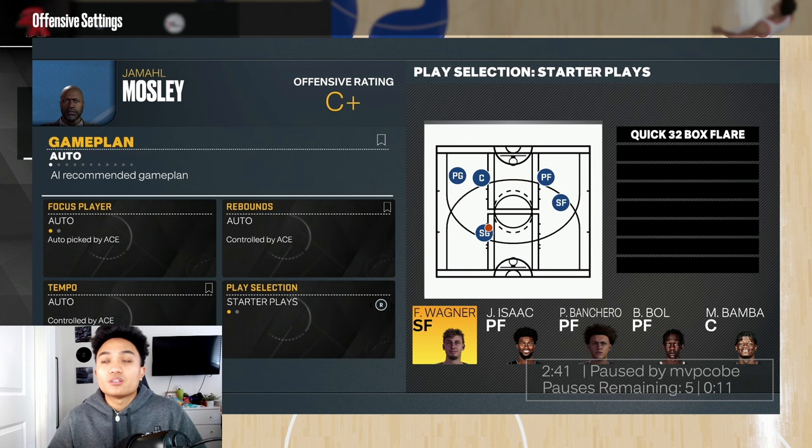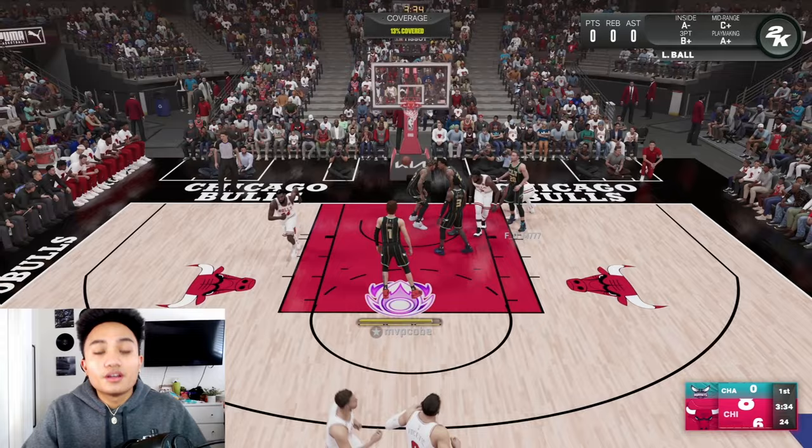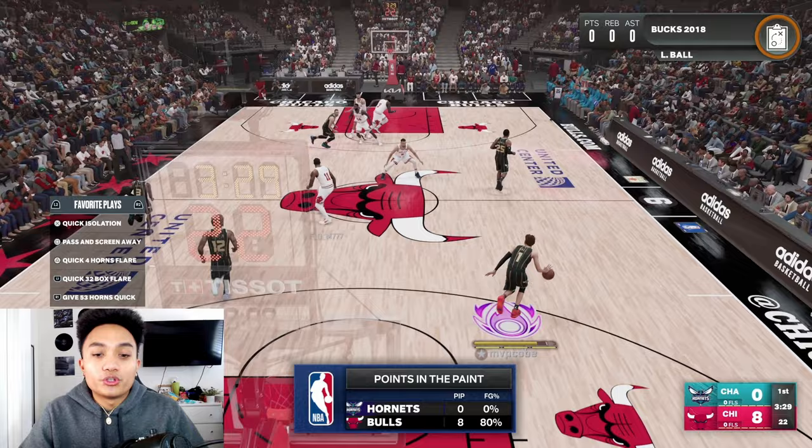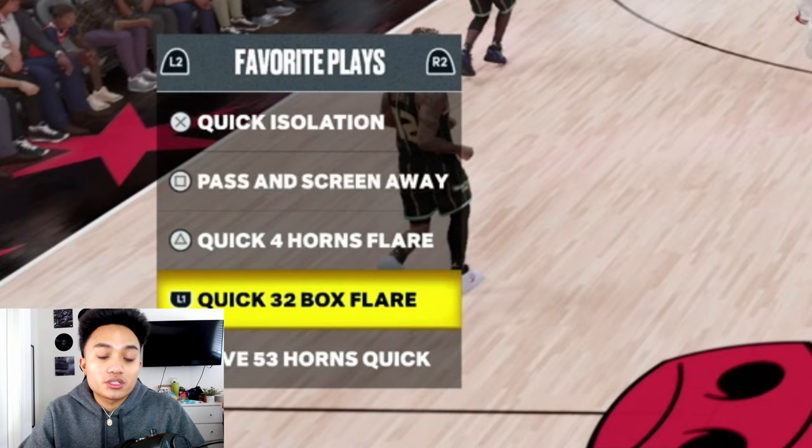Depending on your team, you want to run it for your best shooter. Hit Triangle on it and it'll take you to your players. For this team I'm going to run it for Franz Wagner. Once you equip your playbook and get that play set, when you hop back into the game, for newbies — all you want to do is hit Left on the D-pad. Your Favorite Plays menu pops up, and for me it's L1. Select the icon for Quick 32 Box Flare.